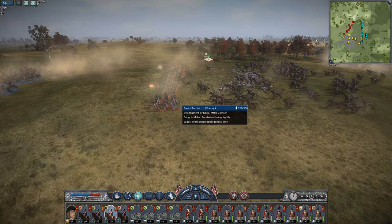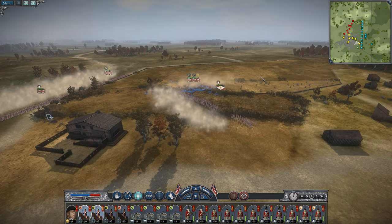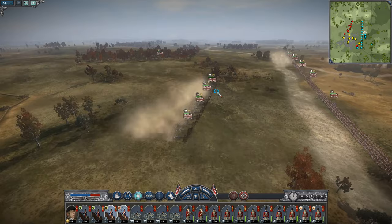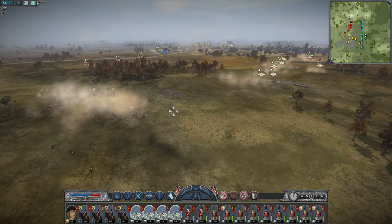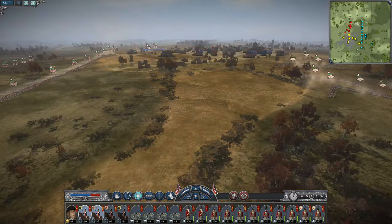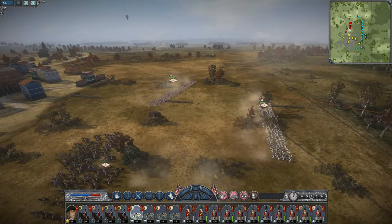My cavalry is doing okay. We're losing a tricky amount, but we're putting pressure on their infantry, which is fine. My artillery is still not in position. But once we start shelling the French, they might actually want to advance. We're just trying to cycle charge them — I've noticed they must have some sort of buff, because the French infantry can really hold their own.